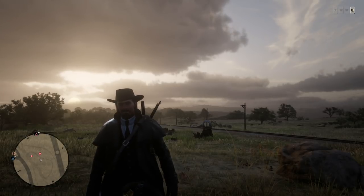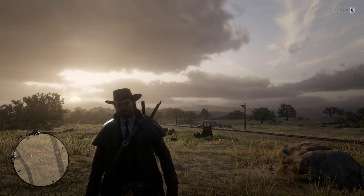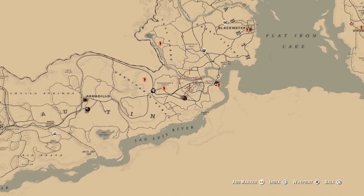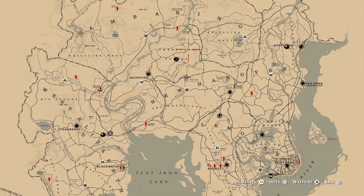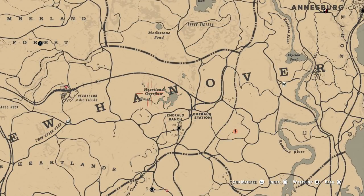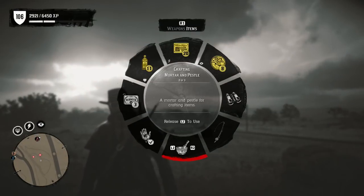Once you get to that level, I definitely recommend getting these bullets and crafting them. It's really easy — you just need animal fat and express bullets. The best way to get animal fat is hunting ducks, geese, and things like that. I normally go over to the Heartlands, up around this pond right here, where there is a ton of birds like ducks and you can get animal fat really quickly.